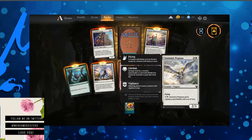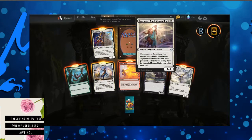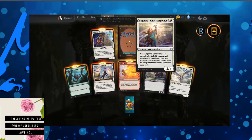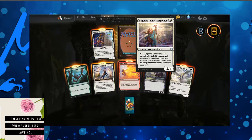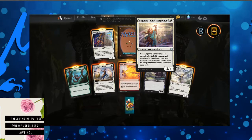Sunmane Pegasus — Flying. Pay two mana, gets vigilance and lifelink until end of turn. That's a good card. Lugana Bans Storyteller — when they enter the battlefield, you may put target enchantment card from your graveyard on top of your library. If you do, you gain life equal to its converted mana cost.